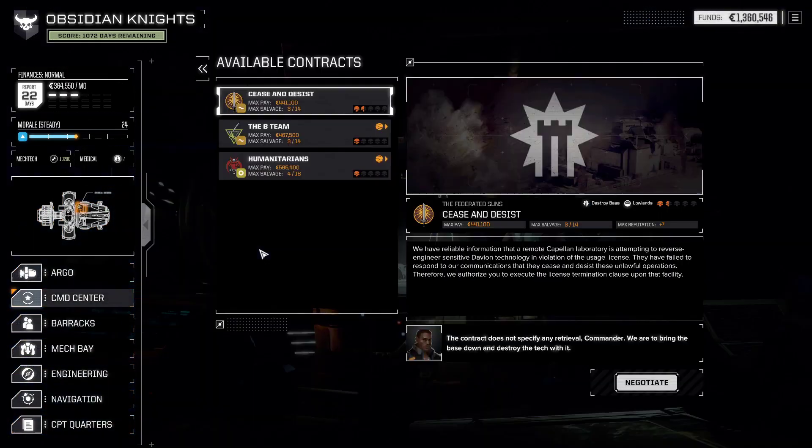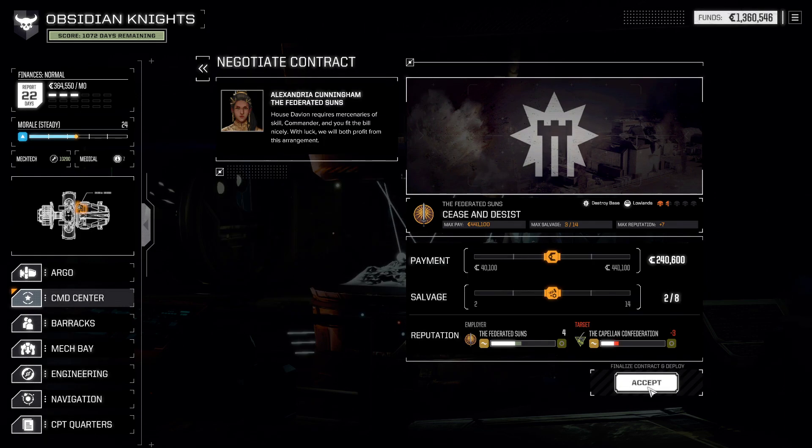I've got one more contract to run here. Cease and desist. It says here we have reliable information that a remote Capellan laboratory is attempting to reverse engineer sensitive Davion technology in violation of the usage license. They have failed to respond to our communications that they cease and desist these unlawful operations. Therefore, we authorize you to execute the license termination clause upon that facility. Which basically means bring it down. Destroy everything they have in there. We're not going to let them have any of it.